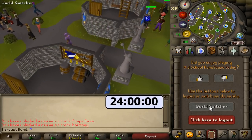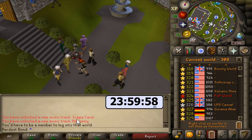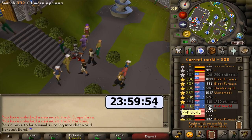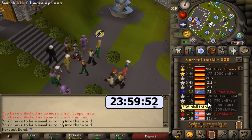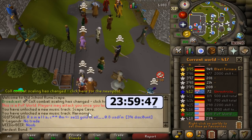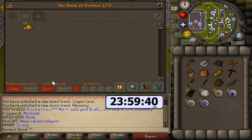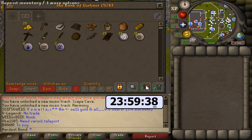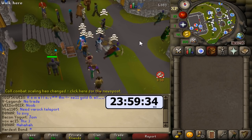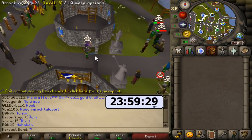All right, so we have the timer set to 24 hours. It definitely should take us underneath a day. We need to make 3.6 mil, which is what a bond is right now. First thing we're going to do is go straight to the free-to-play PvP world. We've already got the timer started, and we're going to start looting for the first hour. The best thing about the PvP worlds is that there's a bank chest right here in Lumbridge.